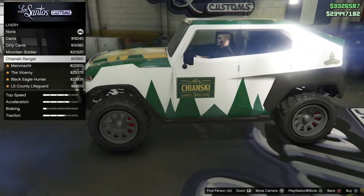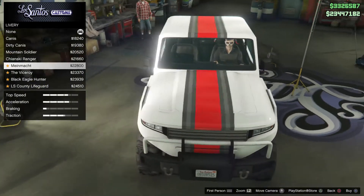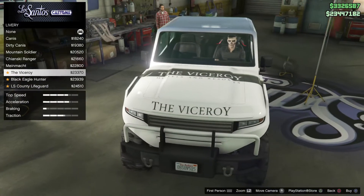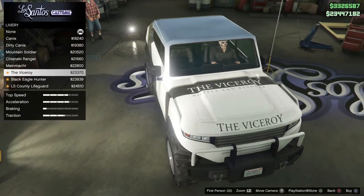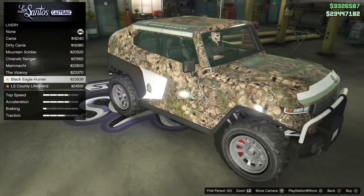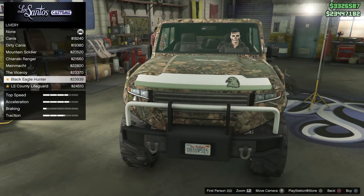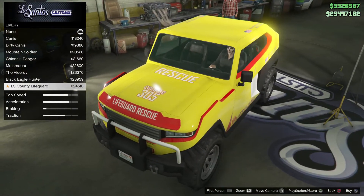That's interesting — Chain Ski. Crafted in Blaine County. Meinmacht, that's quite nice. Oh, the Viceroy. I think that's a bit overkill putting the Viceroy along the top of the bonnet and then also along the guard at the front. I like the Black Eagle Hunter there — I like the fact that they've put the eagle on the front of the actual guard. That's quite cool. And a lifeguard livery too. That's funny.